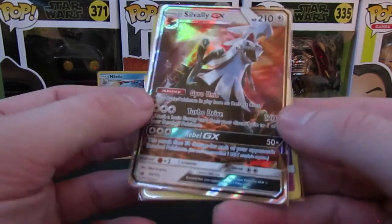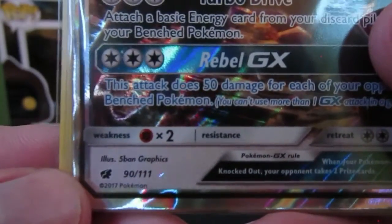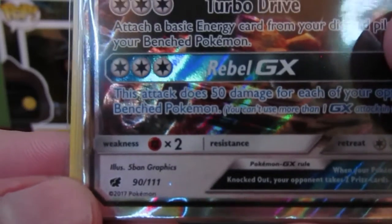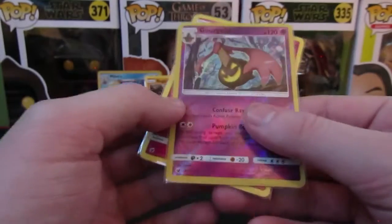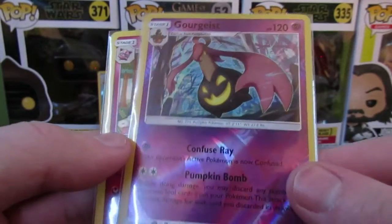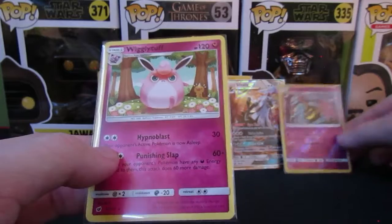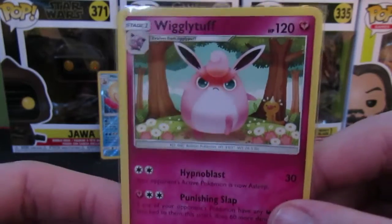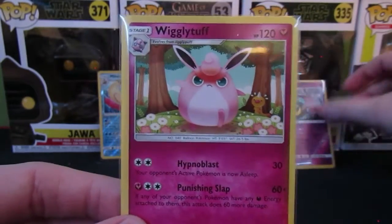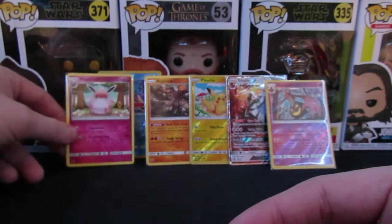As you can tell, in these packs there are secret rares and stuff — the number right there shows that one's 90 out of 111. If it goes over 111 that means it's a secret rare, because it's technically not supposed to be there. I definitely want to do some more research on that. Nice reverse holo Gourgeist — I feel like it's kind of close to that name. Love the look of that, it's beautiful. And then there's the good old man, the myth, the legend himself — Wigglytuff. You see this man coming from down the block and you hide your kids, you hide your wife. He's a beast, a rare right there.